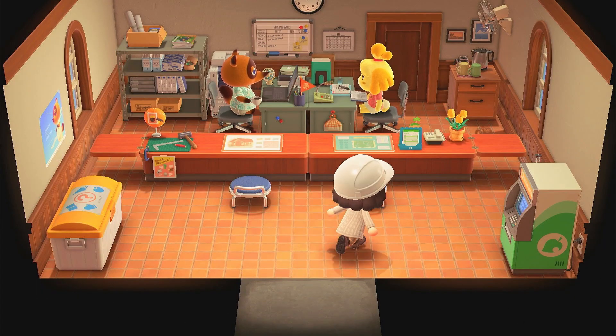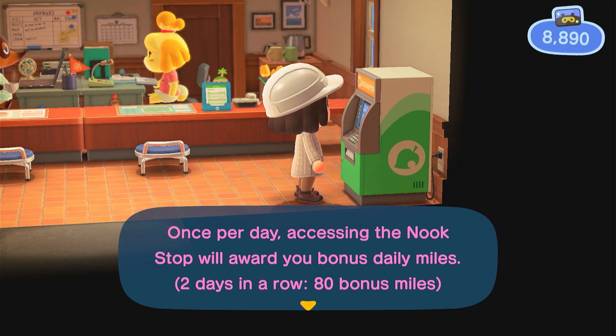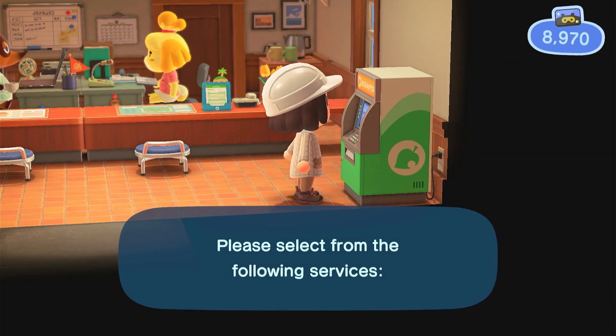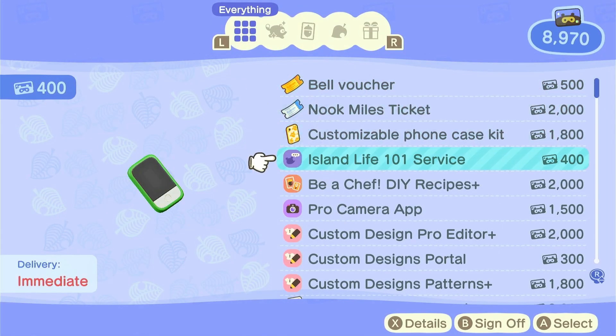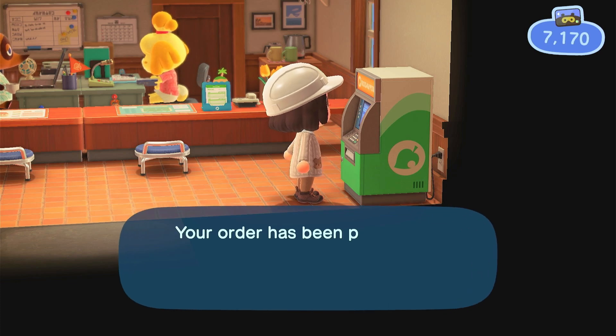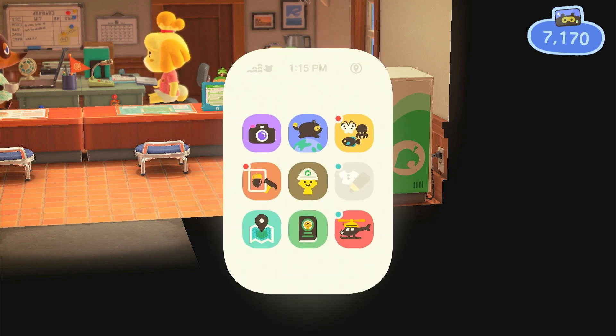Here I am going into Residential Services. I got 80 bonus miles — that's good. I wanted to do some of the miles and I didn't really know which one, so I kind of got all of them. I got the Pattern Plus one, I got the Portal, and I got the Pro Editor. I think the Pro Editor was actually the one I was supposed to get, but at least I got the other ones too.